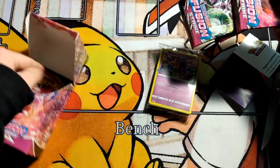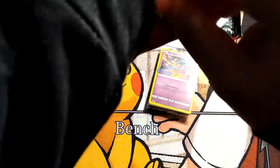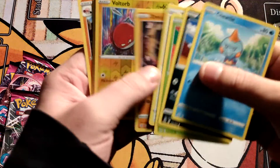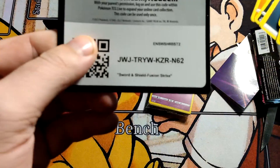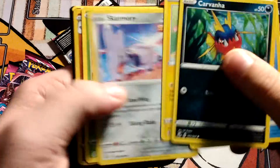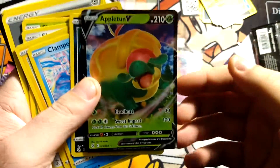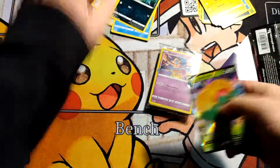Alright, I'm going to open these packs real quick, going to make it fast. An Electrode. Just trying to do it quick. And we got an Appleton V. At least we got something.